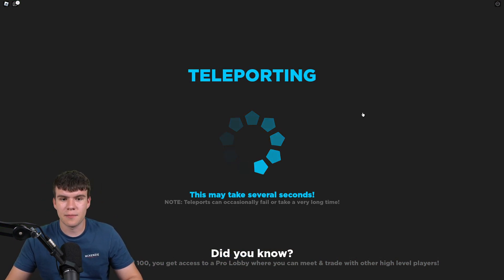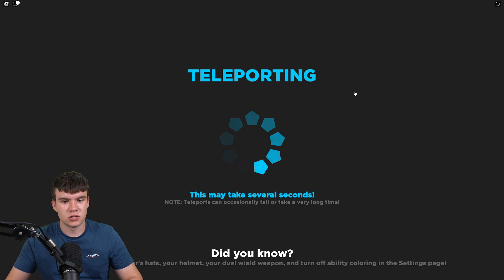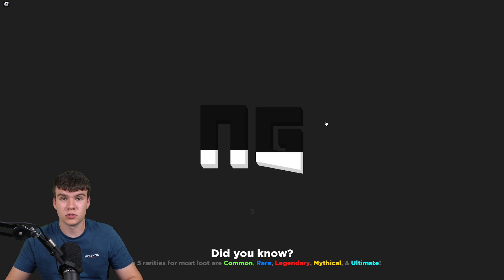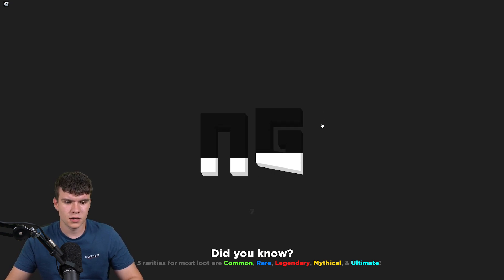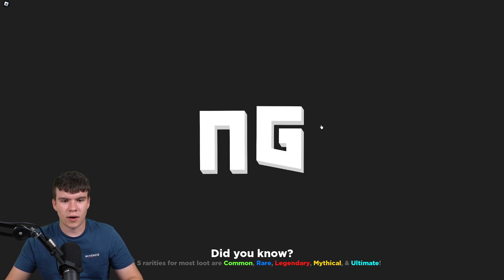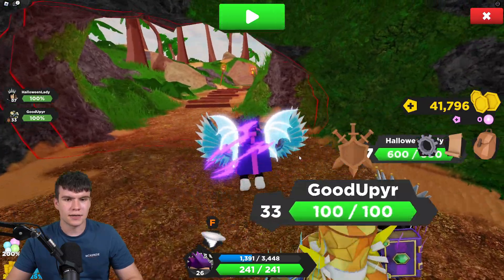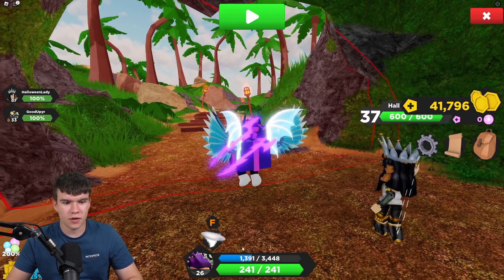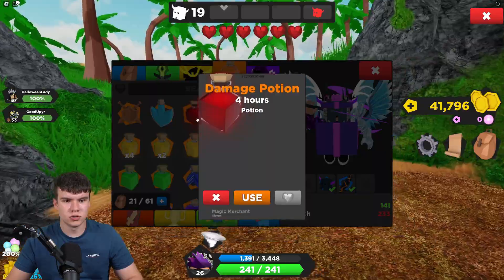So pretty much, once you're in this game, in order to go and kill these monsters, all you need to do is just fight them with your sword. I think you guys will have three lives, so make sure you guys don't die. Here we are in the dungeon — I'm going to be showing you guys what to do once you're in here and how to get it fast. You also have abilities at the bottom here, as you guys can see. There's also potions which you guys can use, for example a damage potion.